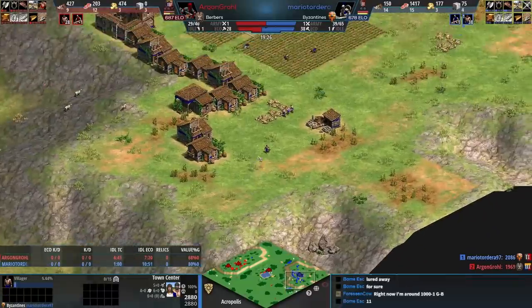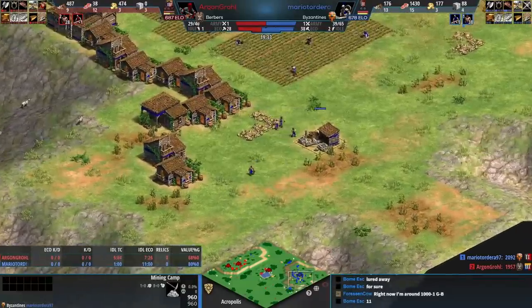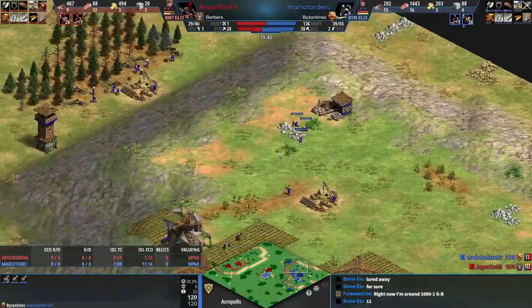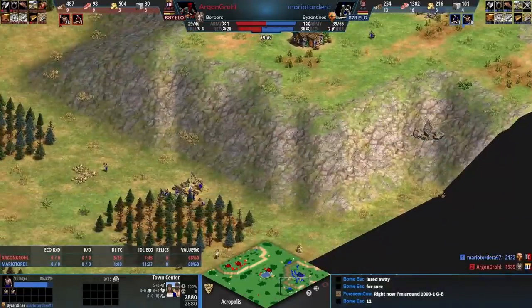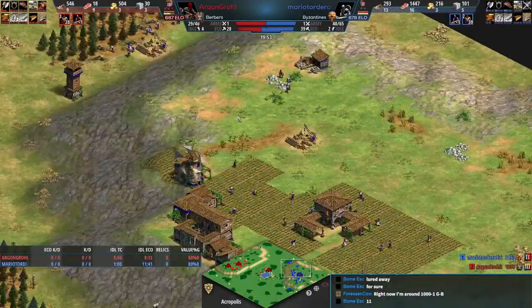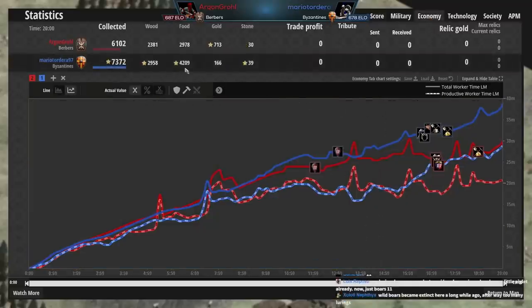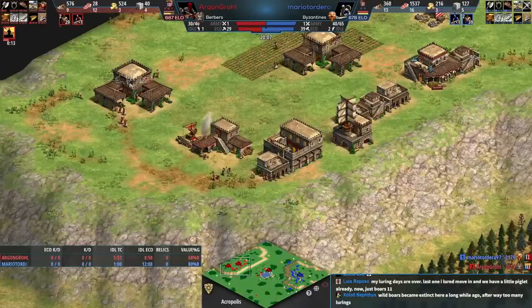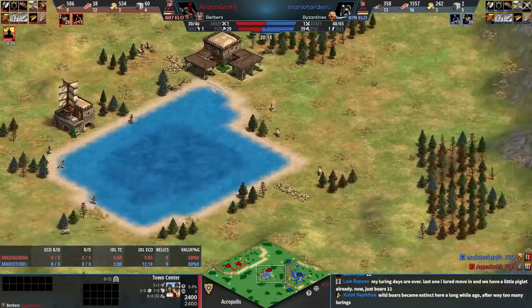Blue, I would love it if you could make it to castle age. It's interesting that blue is making mining camps two tiles away from the gold and stone instead of one tile away — very efficient lumber camps but not so efficient mining camps. Holy food count though — look at that: 4,300 food collected. Blue has collected more resources, but red could catch up with villagers. This could be a very close game.